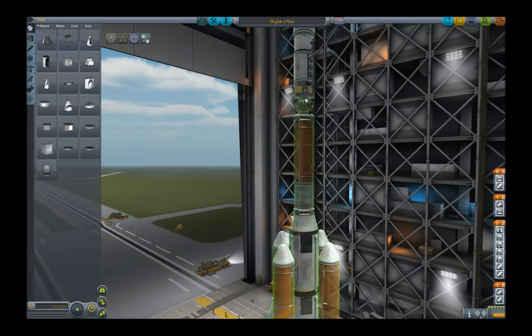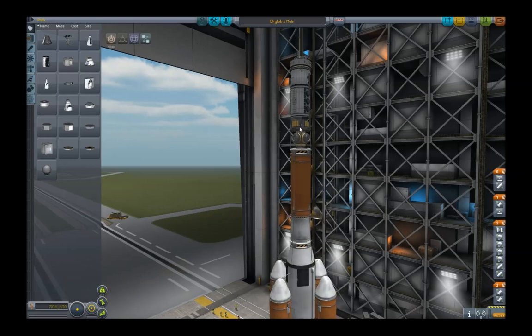Jetzt fahre ich das hier hoch. Ich wollte es nicht verschieben, jetzt bewege ich es nach unten. Forfureffekt — grossartig. Jetzt geht's, so.